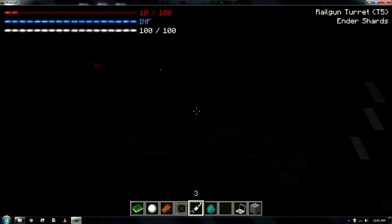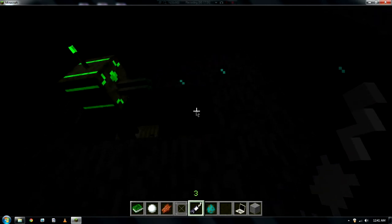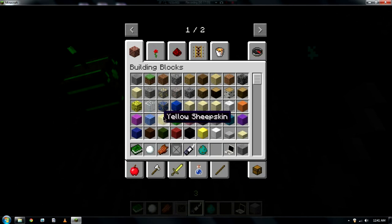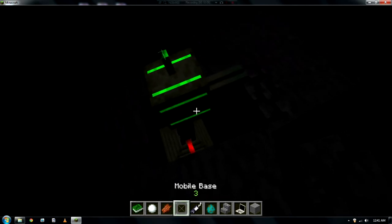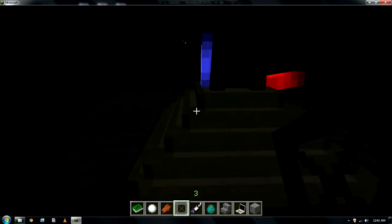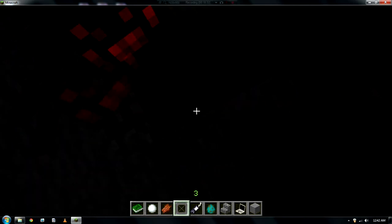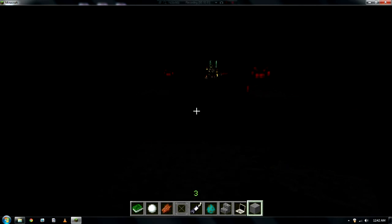Last but not least, I'll show you one more thing. This here is a mobile base. So let's say you want to move the turret around — I'll get some stairs and throw them down. I want to get this turret up on the mobile base. You can move it up a bit. Basically you can throw the turret on this mobile little thing and move it around as you like.